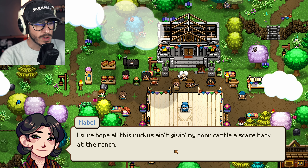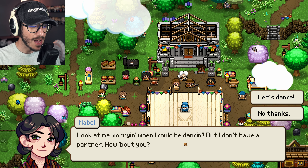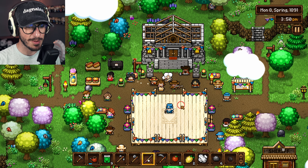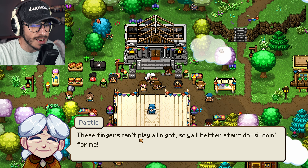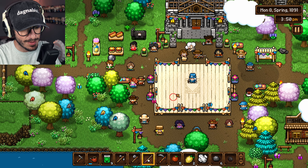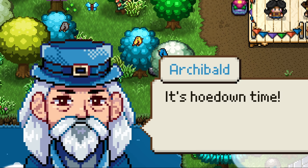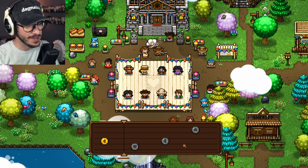'I sure hope all this ruckus ain't giving my poor cattle a scare back at the ranch. Look at me worrying when I could be dancing — but I don't have a partner. How about you?' 'Absolutely, Mabel!' 'As soon as I'm done dancing with Caleb, let's dance!' Really?! 'You have no idea how plum excited I am!' 'These fingers can't play all night so y'all better start do-si-doing for me!' Let's do some do-si-doing — I've got people to dance with! The hoedown is about to start, everyone to the dance floor. I found multiple partners! Time to go!